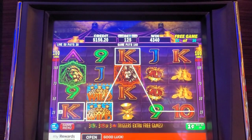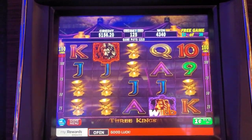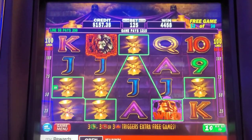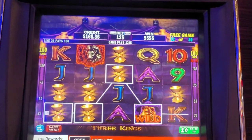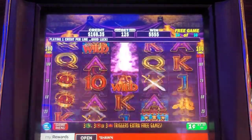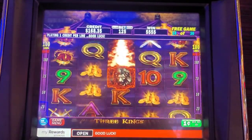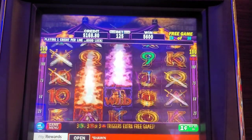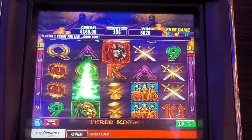All right, here we go! There you go — chalices, twelve dollars and fifteen cents! Look at that, five chalices, boom! Nice little line hit — five, five, five, five. Oh, nines that time. 56 bucks now! Aces — yep, aces. We still got 14 more games to go.